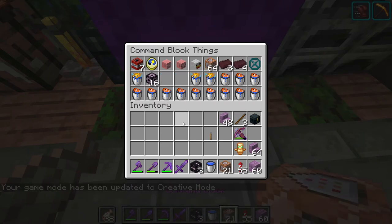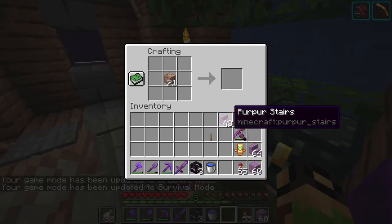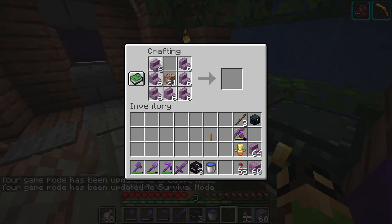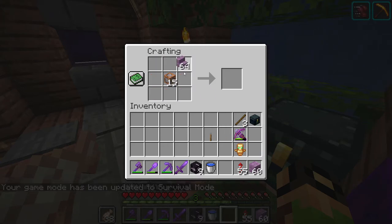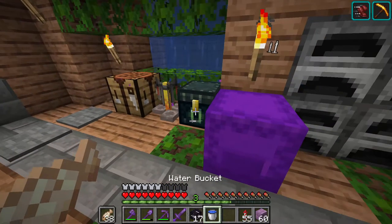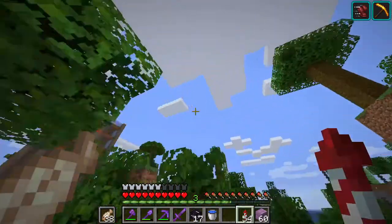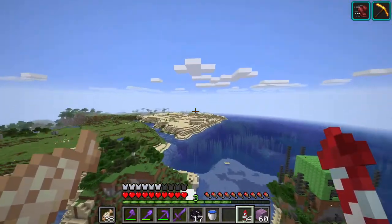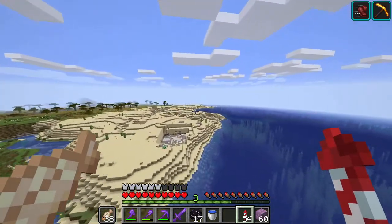I don't think we're going to need a full stack of jigsaw blocks probably, but I do kind of want to try and make a maze with them eventually, so we will probably need quite a few. We'll start with 17 and see how that goes. This is about to be some real dangerous experimenting. So we're going to fly away from our base and head over to this desert here, and then we can start setting up shop.